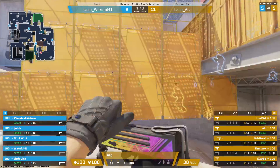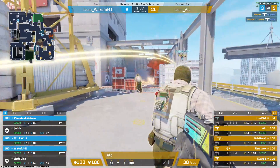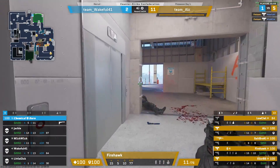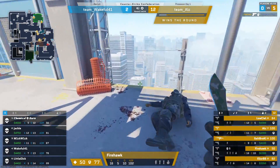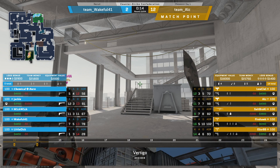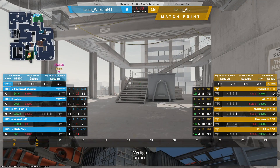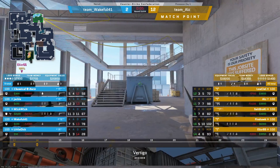A pistol eco versus full rifles — it would certainly be the way to come back. But firehawk says no on the back — farming the money. Give them the eco ace, come on — there it is! Firehawk with the eco ace! Jumps off the balcony at the end there too, celebrating. Farming up the money, farming up the rounds — twelve to two. Is there anything for UPS in this map? On Vertigo you need it right here right now.